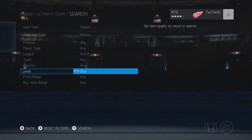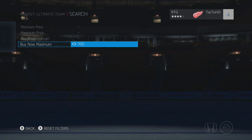To do this, you want to go to the search, search NHL players that are the gold type, and set your buy now maximum to however many coins you have. So let's say you have 50k, you want to set it to 50k.